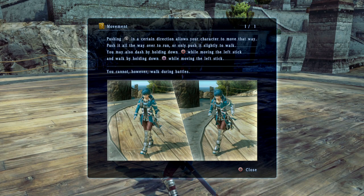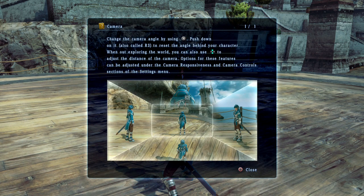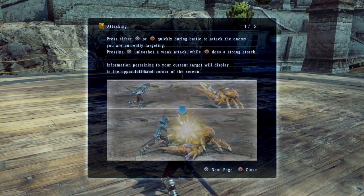Pressing the stick allows your character to move that way. Push it all the way over to run. Dash by holding circle, walk by holding square. However, you can't walk during battles — we need that square button for other things. Right stick for camera, reset the angle with R3, up and down to adjust height and distance.